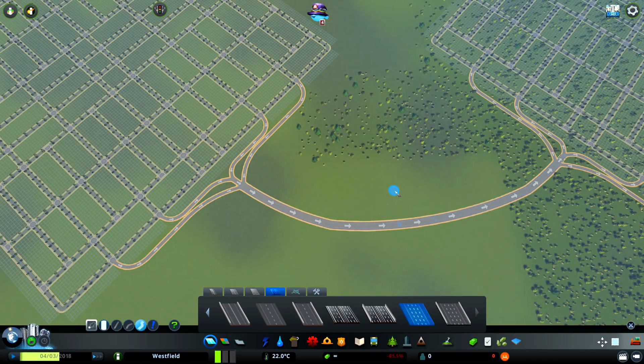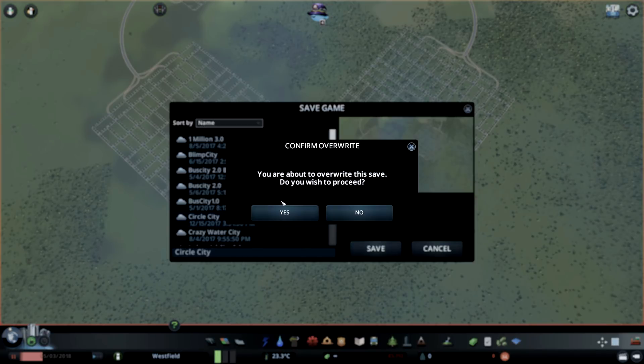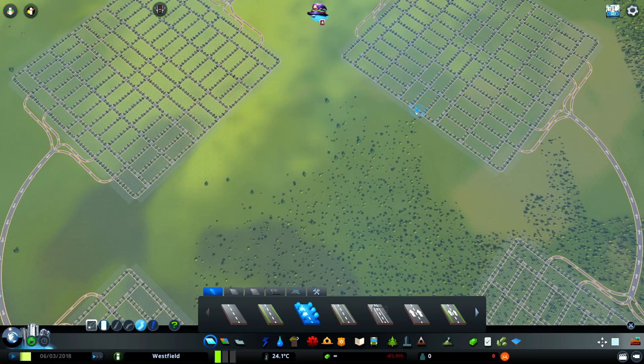So now we need to connect the highways up, which should be fairly straightforward. I actually have no idea how the traffic will flow in this. There we go — that's better. Let's save again. Don't want to lose any progress. I kind of want to have a center point here.